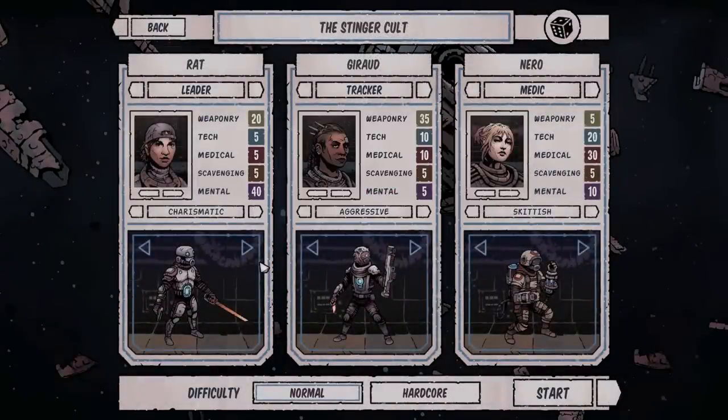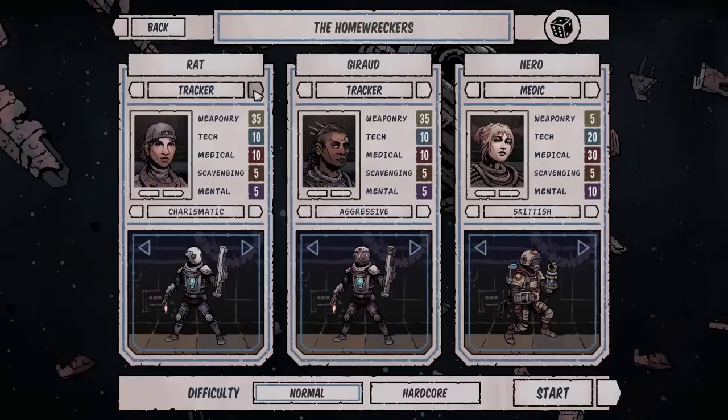Today we're going to check out the 1.0 version and see what's different, but first we've got to make ourselves a brand new crew. We're going to call these guys the Home Wreckers. On this side we've got a couple different classes to choose from: Tracker, Bruiser, Technician, Medic, Leader, and Scrapper. You only get to pick three, which encourages repeated plays if you really like the game.